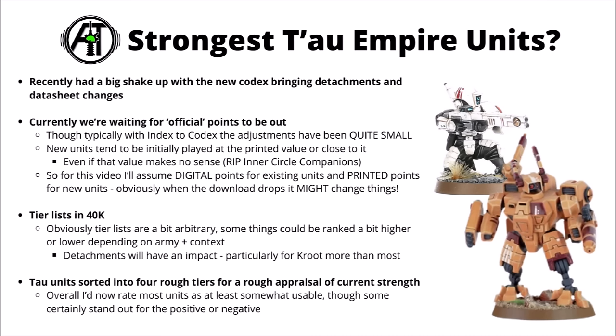In general in 10th edition so far, the index to Codex changes have been kind of small in terms of big points changes. A few things tend to go up or down, though usually not enormously meaningfully. For the majority of new units, the price seems to have been the printed value or close to it — as with things like the Dark Angels Inner Circle Companions or the Cydonian Scatros for the ANMEC. Between all the past precedents, it's unlikely that the points cost will diverge too far from either the digital or the printed costs for the new units, though obviously if they do it could change things. This tier list will be my rough estimation of where things might turn up after those changes come out.